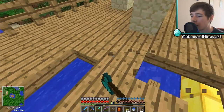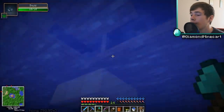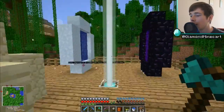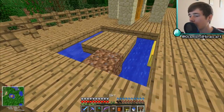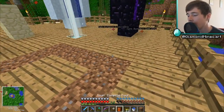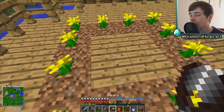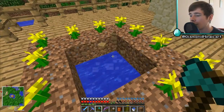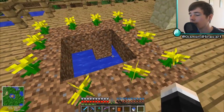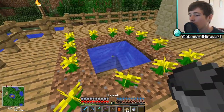We need dirt there, there, there, and there — otherwise the flowers won't plant, which is kind of annoying. Let's grab those — stay away squids. Let's put the dirt in these little gaps here, put that down there. I kind of wanted grass blocks but I don't think you can make those in vanilla. Here we go — flowers all the way around the outside. I also need slabs along here, here, here, and here, and then we can put the water in.